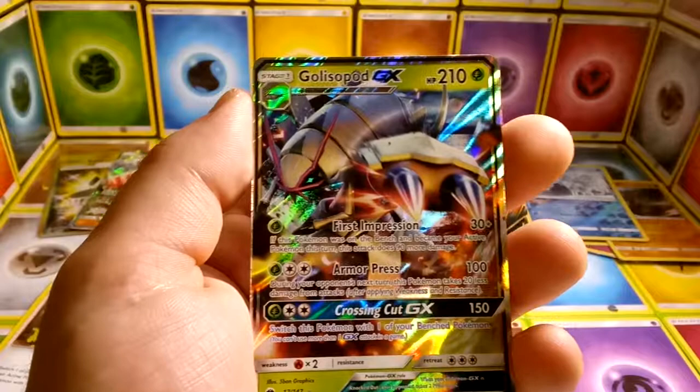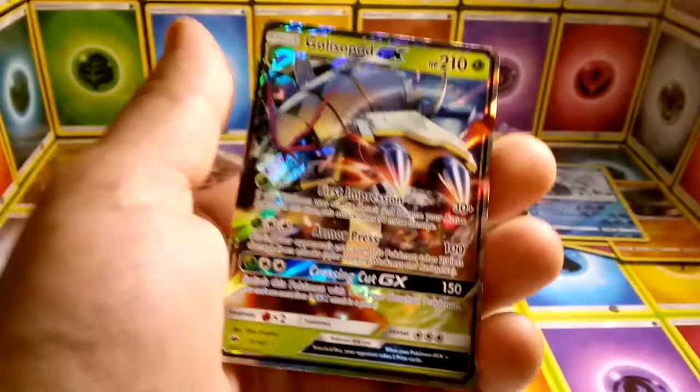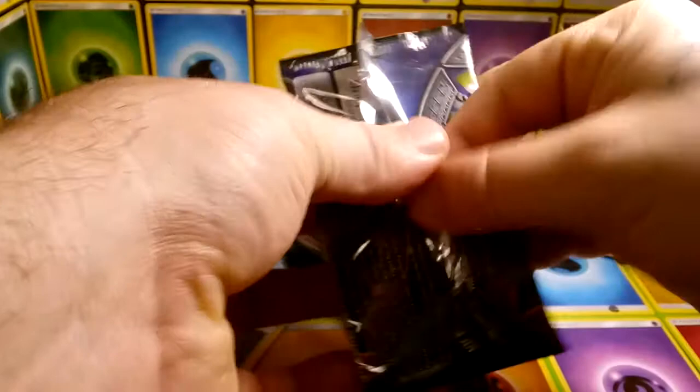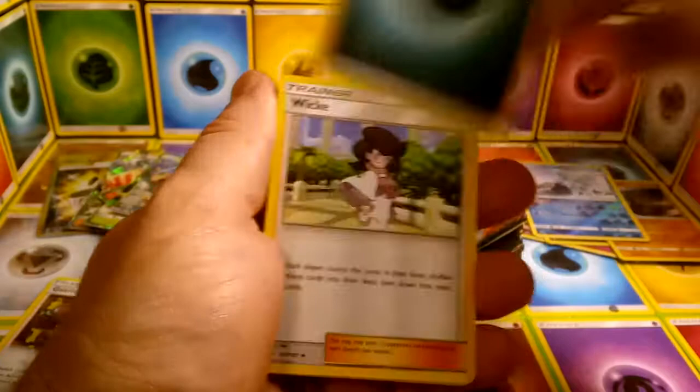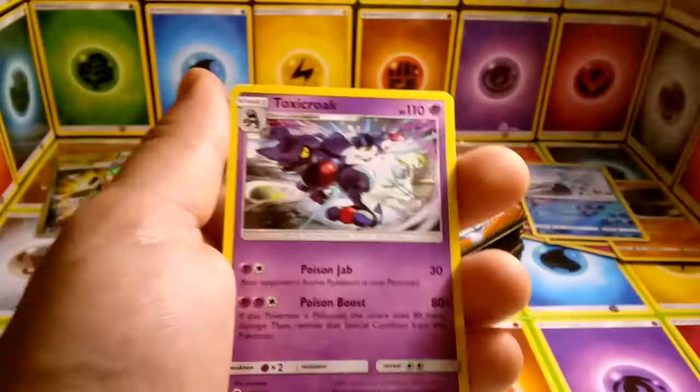During your opponent's next turn this Pokemon takes 20 less damage with Armor Press. It does 100 damage for one Leaf and two Colorless. The Crossing Cut GX does 150 damage and you switch this Pokemon with one of your benched Pokemon. I can see it being really good with Escape Rope in this set. I'm just going to bring in Dusk Mane and Toxicroak — one card I always wanted but was never able to get was a Toxicroak GX.